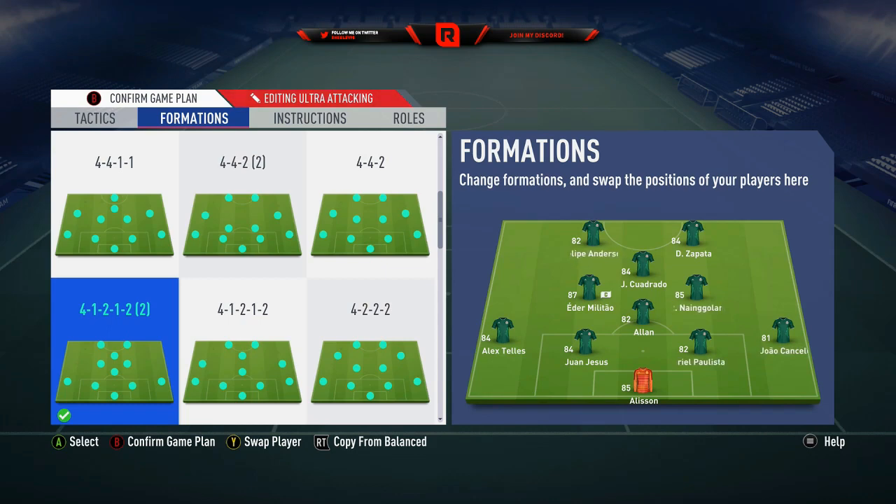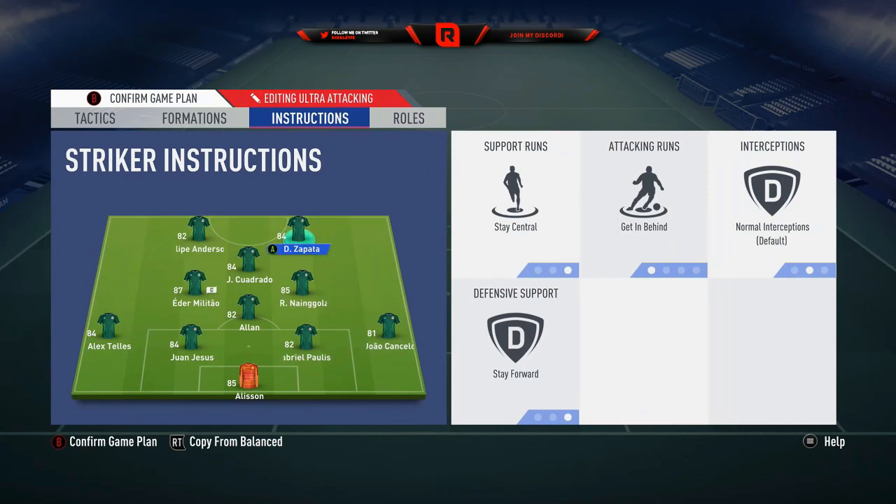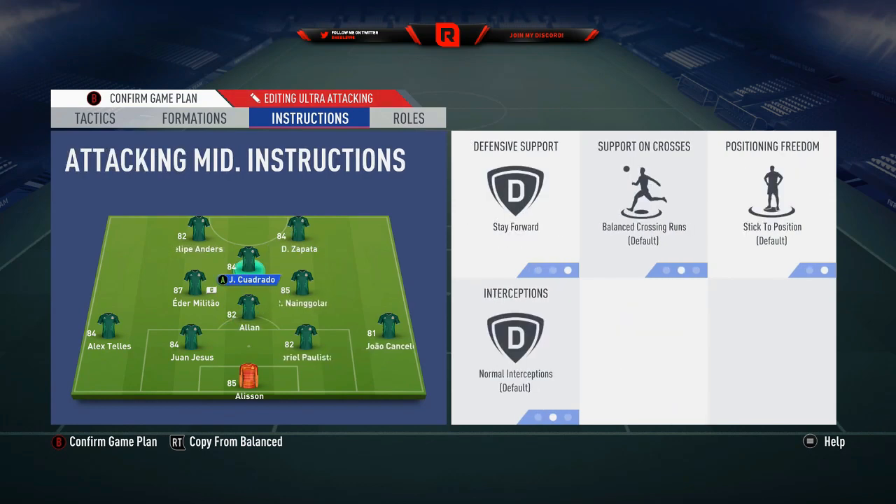I can't stress enough how important the box-to-box midfielder is - Nglin is very key. Cuadrado at CAM - he isn't the best CAM, he hasn't got the best shooting, but this is an RTG team so I haven't got many options. I could put Philippe Anderson in there but I'd rather have Cuadrado up front, so at the minute I'm a bit stuck. Upfront I like to have a quick striker and a brute - Zapata is so so good. Instructions: stay central, get in behind, stay forward on both strikers. For the CAM: stay forward - you want your free attackers to be your free attackers, staying forward as the focal point of the attack.